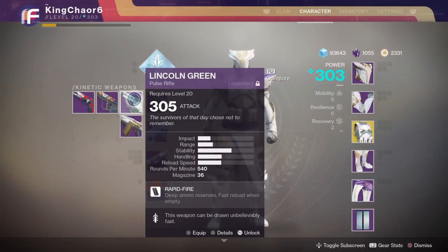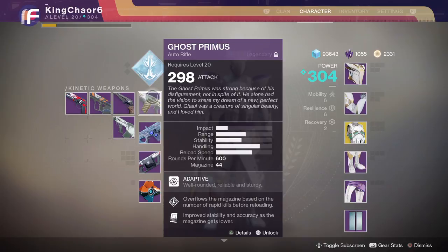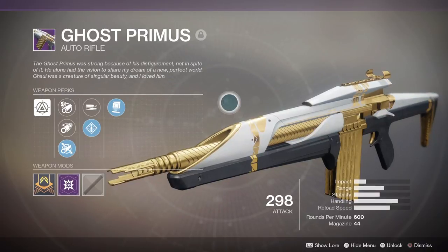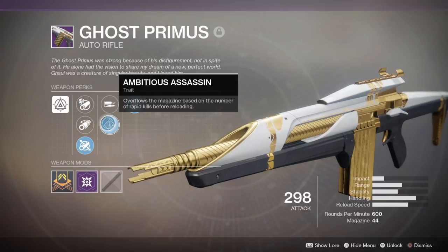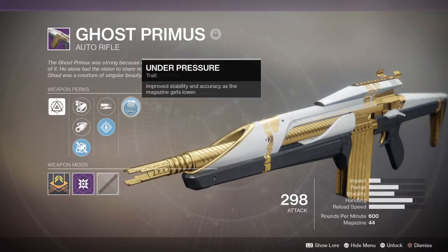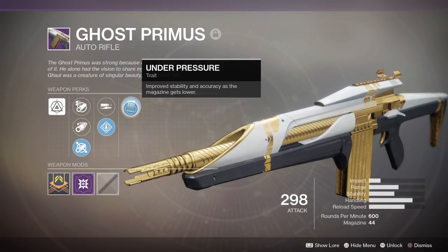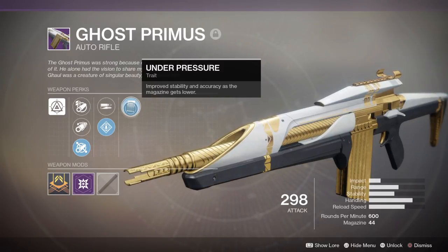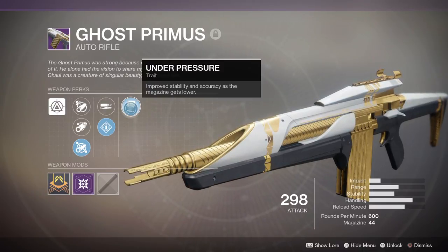My next weapon of choice in PvE is not the Lincoln Green — I actually don't like that pulse rifle — but it is the Ghost Primus. This is basically just a cliche choice, I guess. I like the Ghost Primus because of how it looks, how it sounds, and because if you get a double kill with Ambitious Assassin on, your magazine goes from like 44 bullets to like 55 bullets or something like that. Overall, this is probably the best auto rifle in the Kinetic Weapon slot right now, and that's why I recommend the Ghost Primus as a good all-around PvE weapon. You can get this from a raid package or by completing an encounter in the raid.